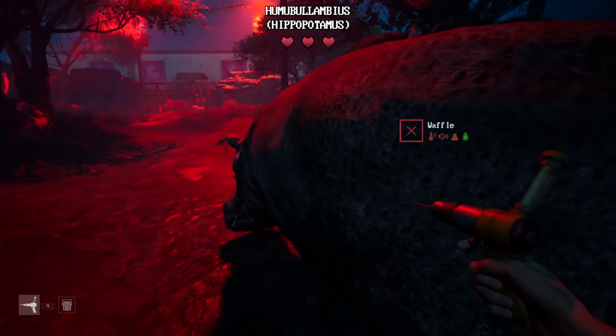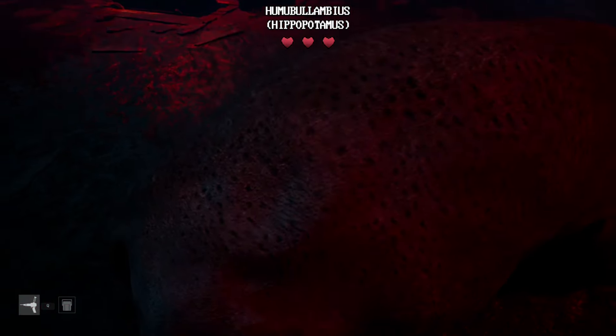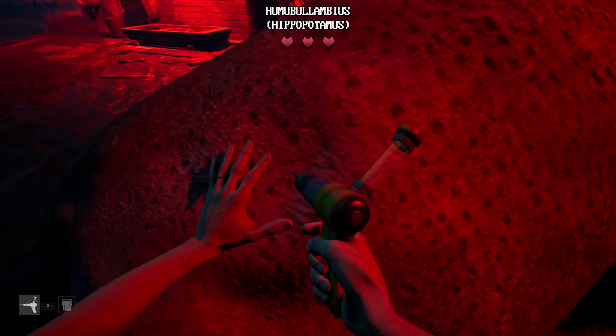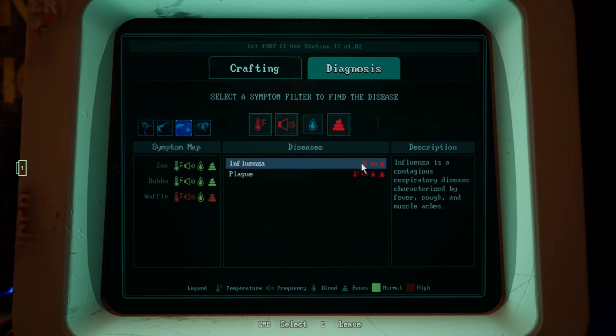Next we need some animal blood — it doesn't matter which one you choose, and you only need one dose — and it will be used to create the medicine for the infected animal to vomit the parasite. Back in the train, we now have the ingredients to create the infected cure. If you don't have the vials, there are some between here and the enclosure.